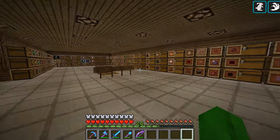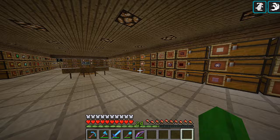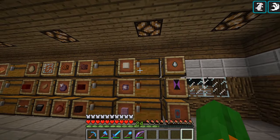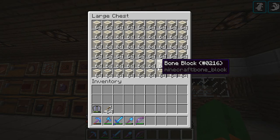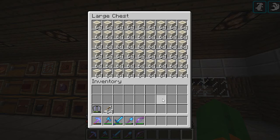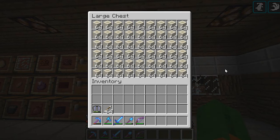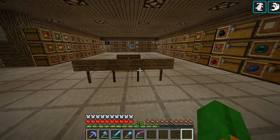As you guys know, bone blocks are made with a nine-by-nine of bone meal. I think it takes three stacks of bones to make one stack of bone blocks. This is a lot of bone block - we are going to be replacing quartz altogether. I'm not going for that quartz hunt; I'm going to be using bone blocks from here on out. I used three double chests filled with bones over about a half hour to an hour period.